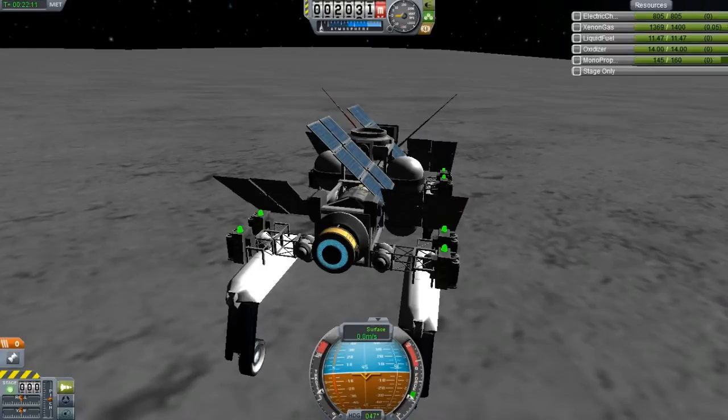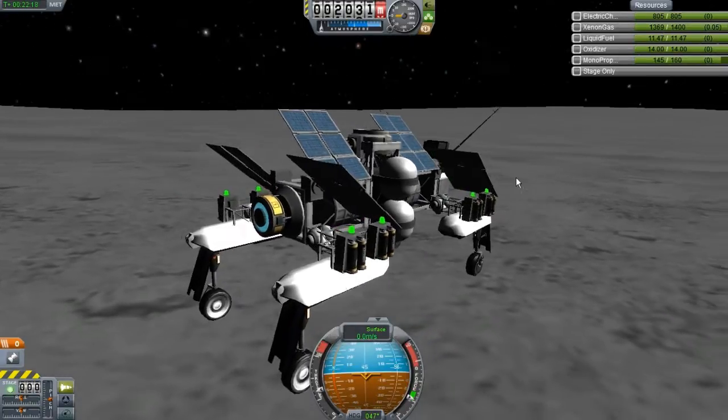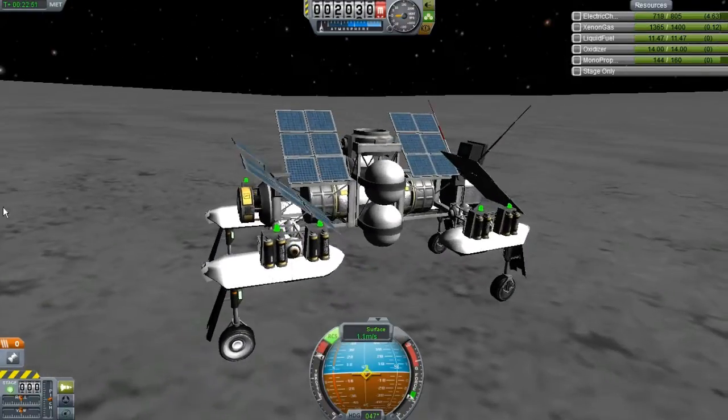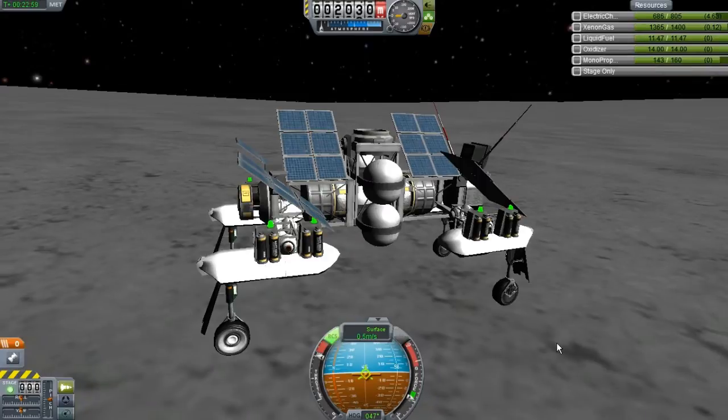There is RCS fuel on it, but the rover is not powered by RCS. When you power it up, the wheels kind of get stuck a little bit. So if you just knock it a little bit with RCS and move it around, it will start picking up speed. Just to show you that it wasn't actually the RCS, I will put it in reverse — I'm not touching it at all. And I'll turn the RCS off.